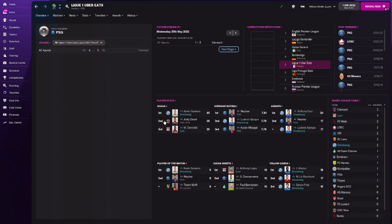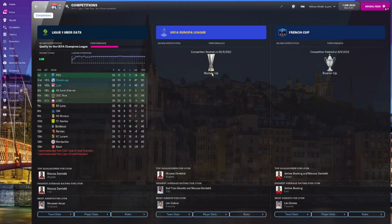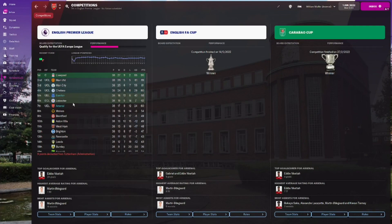Lyon finished third — they had one point deducted but would have still finished third anyway. They were predicted to finish second. Scoring 85 goals, letting in 36, goal difference of 49. They came second in the Europa League and the French Cup, which is gutting, but done very well in Europe. AC Milan actually won the Coppa Italia, got knocked out of the Champions League at the group stage but went into the Europa League and ended up beating Lyon in the final.